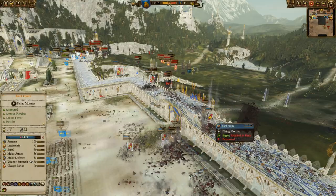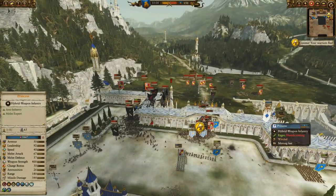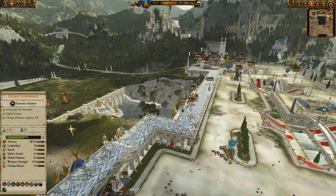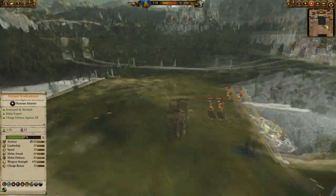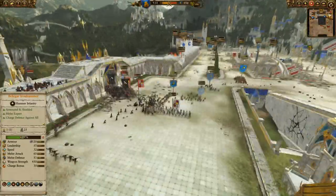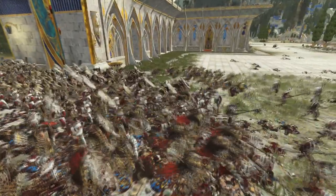I've got Karl Franz for the empire doing some good work. At this point I'm not sure where Boris Toddbringer is - he's just flying around being generally dickish at this point, or maybe he's dead. My Dawi have finally broken as the chaos and empire pour into the city.